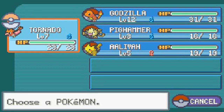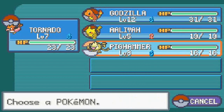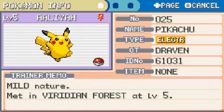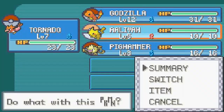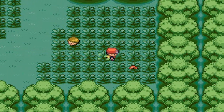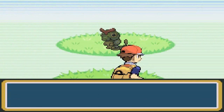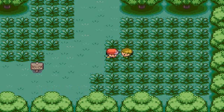My Pokémon are healed up. The team is Godzilla, Pig Hammer, and Aaliyah — I'm thinking I might not need Pig Hammer right now, but it never hurts to have a fourth. Aaliyah the Pikachu has a Mild nature, was met in Viridian Forest at level 5, has good Attack and Special Attack, and her best stat is Speed. Her ability is Static. We grab another Potion from the floor.